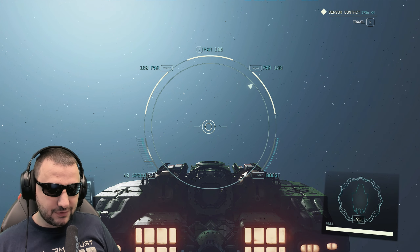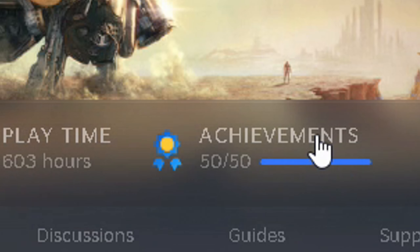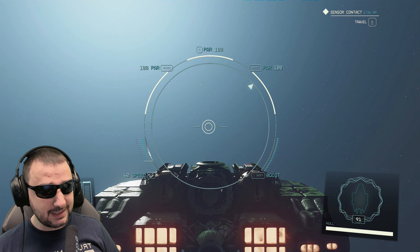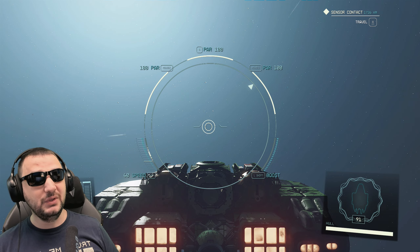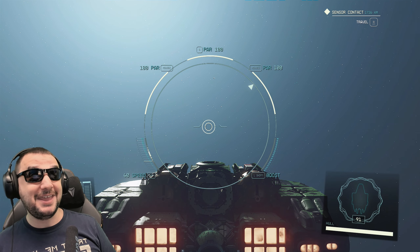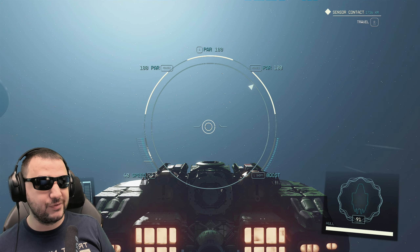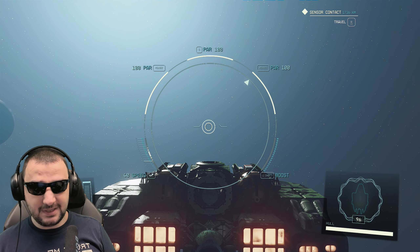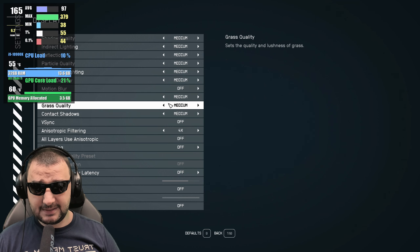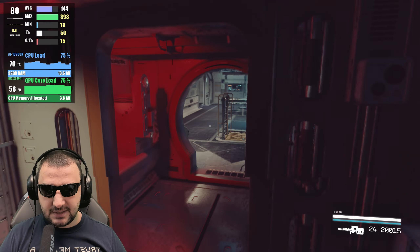The first game I want to show is Starfield — I played it and got all 50 achievements. I love the performance from this system. By now Starfield looks okay and most bugs are gone. I'm testing on medium custom settings, but I'll switch to the low preset first to show how it performs. On low with FSR it looks pretty bad — FSR makes the whole thing very buggy.